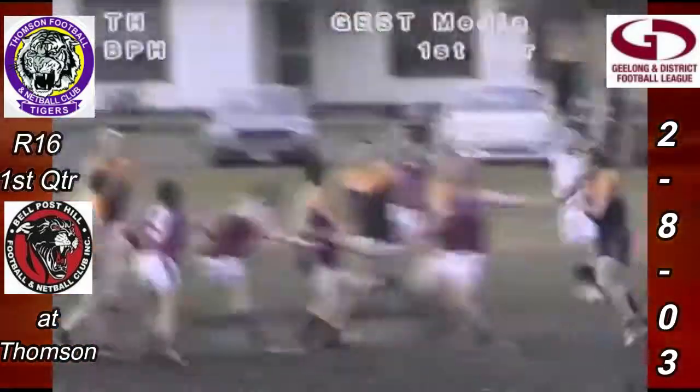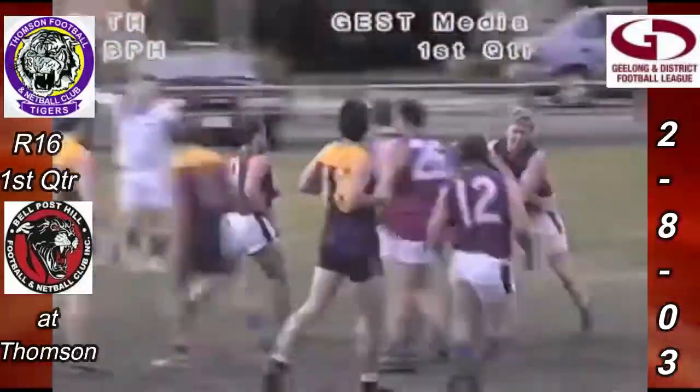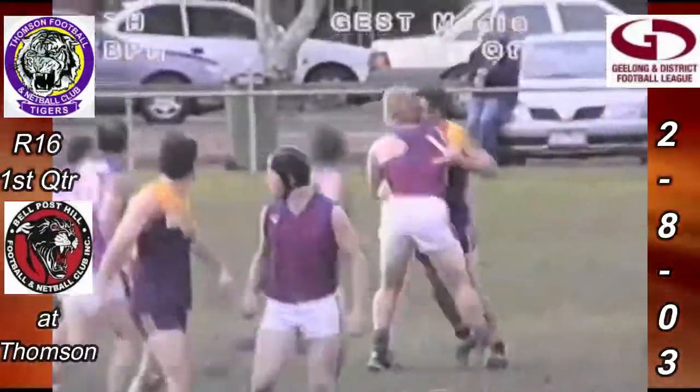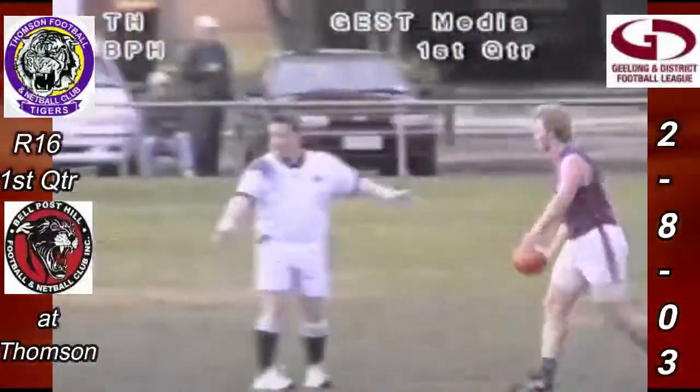Oakley does the ruck work for Thompson against Wells and Oakley gets it down towards Felburn in the middle of the pack, playing against his old side. Gets a free kick — couldn't quite see what that was for, possibly a hold, too high I think.